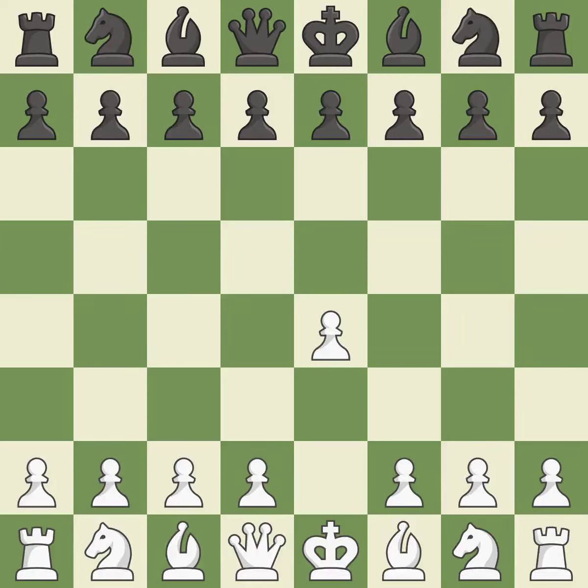Sharp games are frequently the result of starting with the king's pawn since it dominates the center and frees up the bishop and queen on the light squares. While preparing for d5, the French Defense prevents the light-squared bishop in favor of a strong center and opportunities for counter-attacks. The center is fully controlled by d4 and the dark-squared bishop is made available. The e4 pawn is threatened by the center counter-attack on d5.